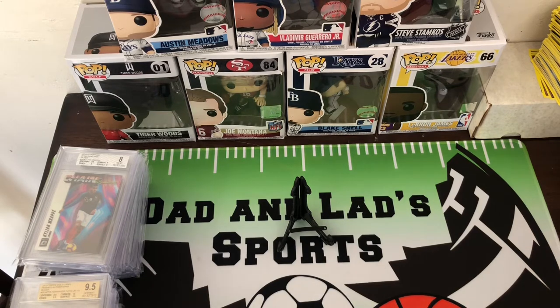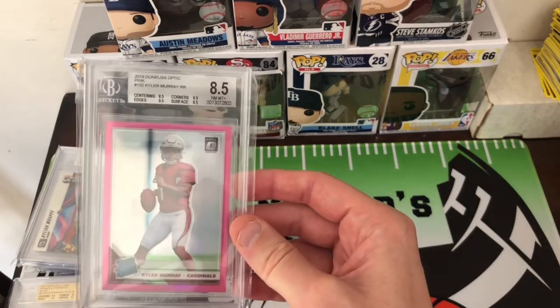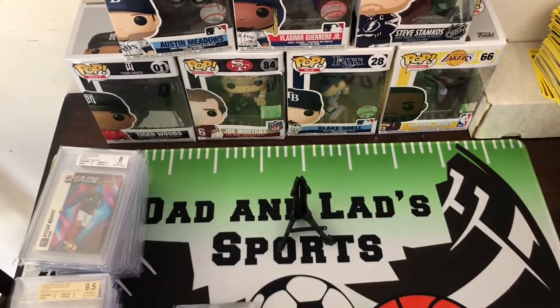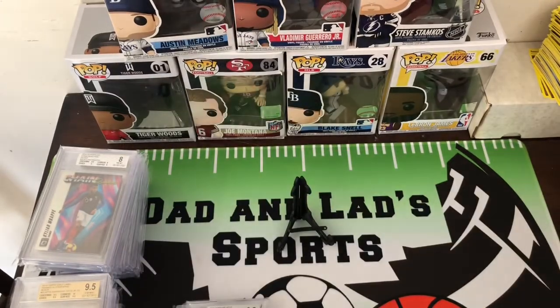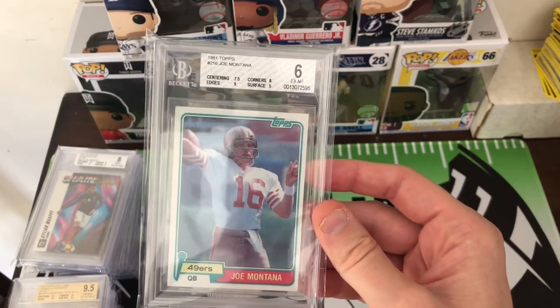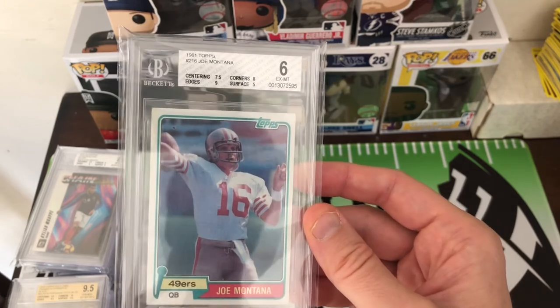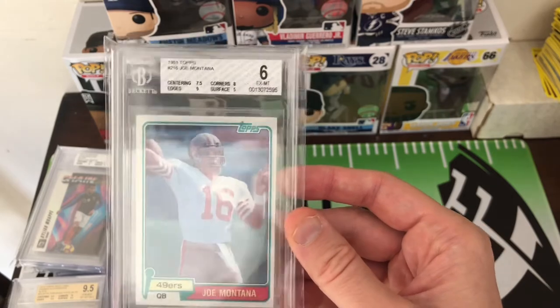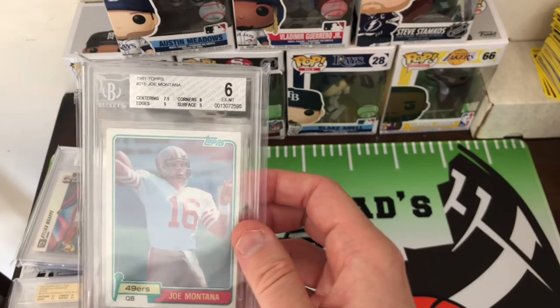Now we'll move on to some football. Got a Kyler Murray Pink 8.5. Got a Lamar Pink 8.5. This is actually my other son Jamin — he graded a Joe Montana that he got from Grandpa, or Nono. This got a BGS 6. He was hoping for a 7, but the surface obviously had some issues. Overall, can't beat it — sweet card. One of the best quarterbacks, Joe Montana.